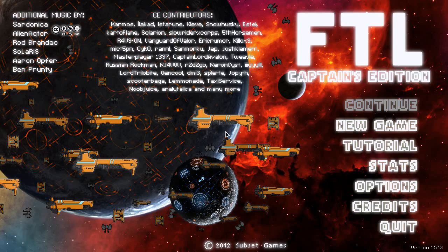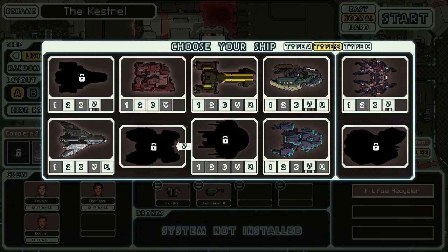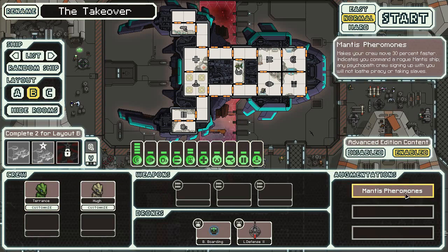Hey everybody, Asher here today with even more FTL Captain's Edition, where last time we crashed and burned and failed. We're going to be jumping ship a little bit and naming this run the Takeover. We are playing the Basilisk today - it's a boarding ship, so you want to get a boarding crew on there and smack things around. You don't have any weapons, and I'm curious how this plays on Captain's Edition.